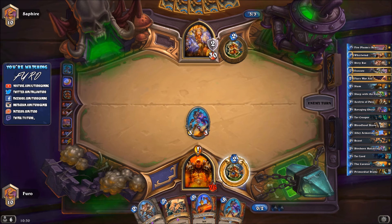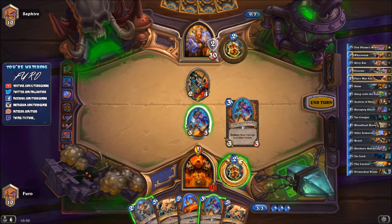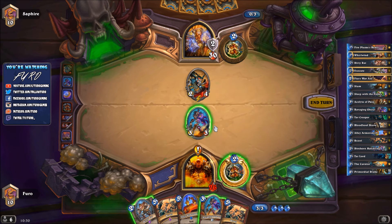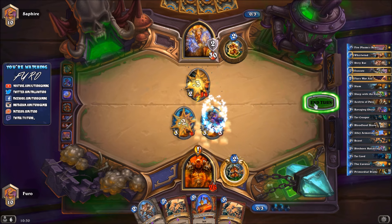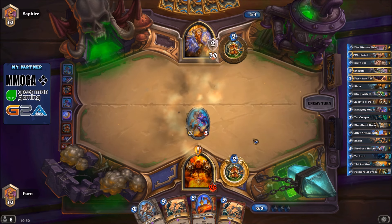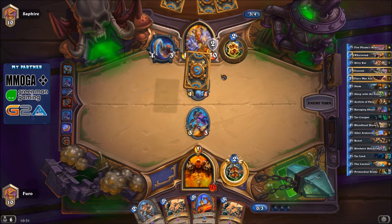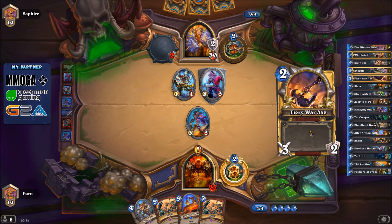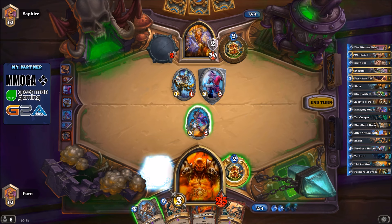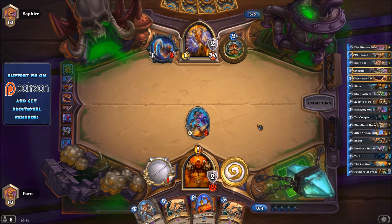We're winning anyway so the 8 damage quest reward isn't needed. The Frothing Berserker appears - we kill it but the ghoul also goes down. We drop the Dirty Rat and draw into double Brawl, which is great with the Dirty Rat. He's just playing weapons. Red Corsair hits face, he gets the War Axe. We gain armor and then play Alley Armorsmith next turn, which should give us a lot of extra armor since his units are not very strong.